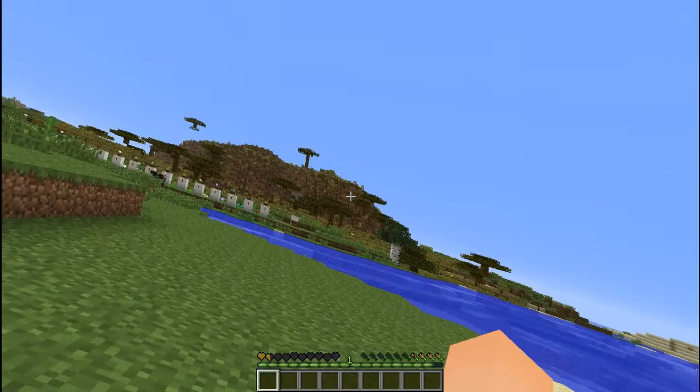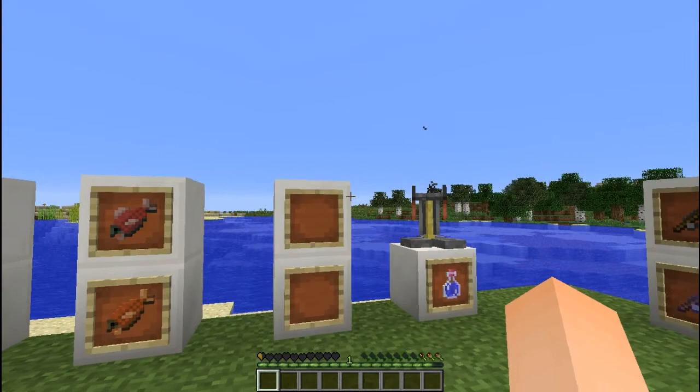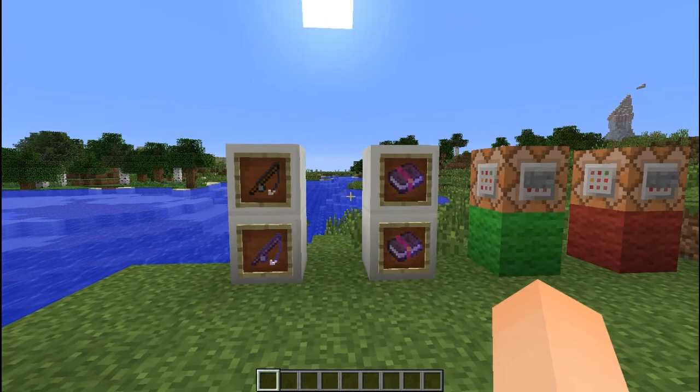To go along with these brand new fishes is the brand new fishing mechanic, and also the chance to fish up new enchantment books — Luck of the Sea and Lure — which will increase your fishing bonuses.